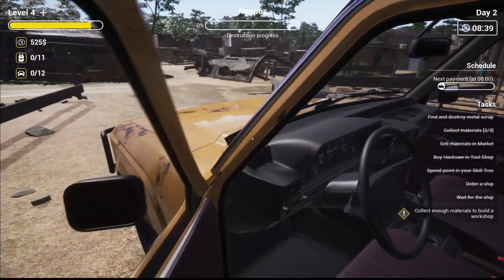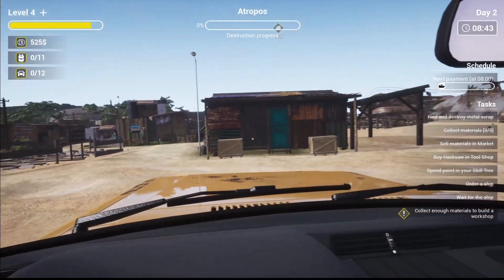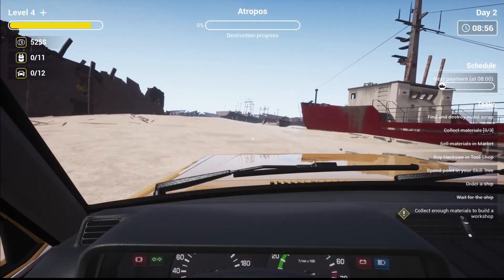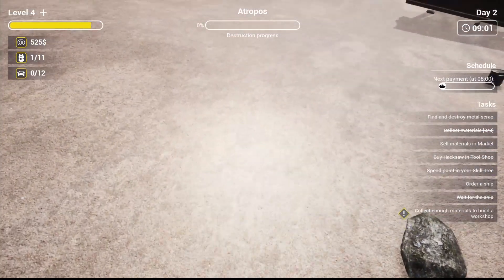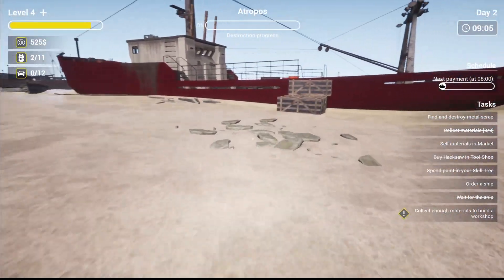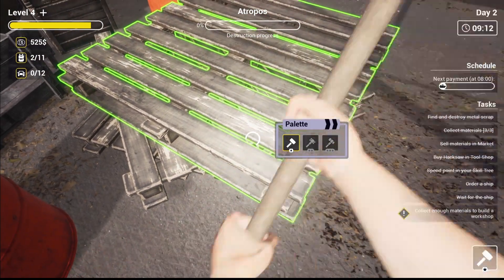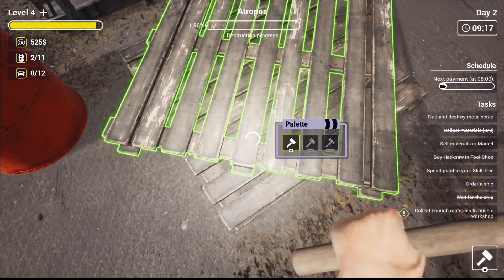All right, there we go — look at that, she's all ours! We own ourselves a boat. Let's grab that while we're here, and grab that while we're here as well. Let's go in and do some damage! What have we got here — there we go. Let's do some damage on that as well.